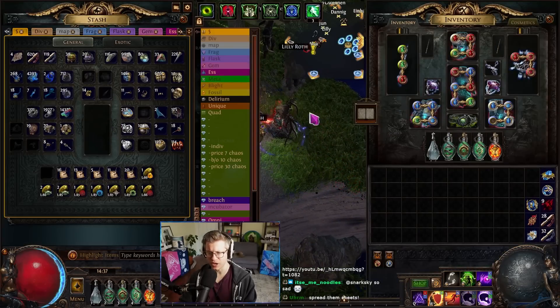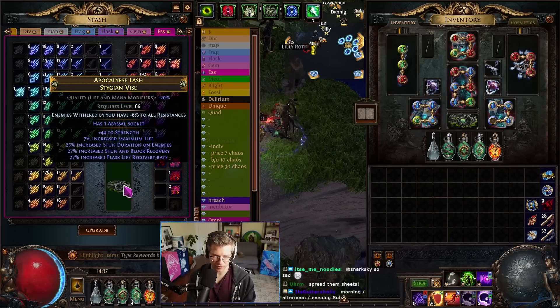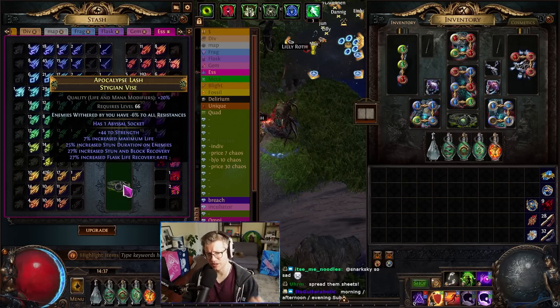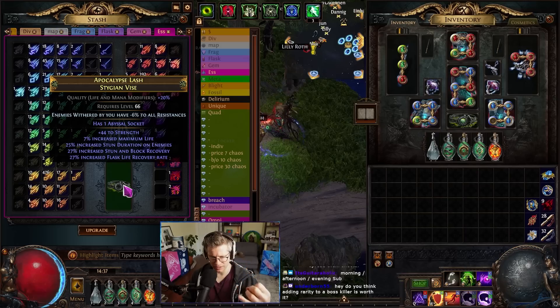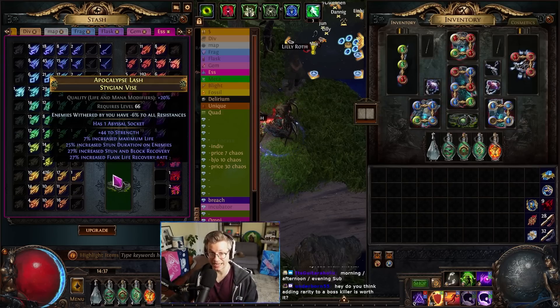I want my belt to be better, let's try to do that first. I bought this belt base for 1.5 divines and then I slammed it. I had to buy the hunter orb as well, so this is a 2.5 divine base — the hunter orb was one divine. We have to go for at least T2 strength, honestly I really want T1 strength, but at least T2 strength and T2 chaos res, and I want good prefixes. I have very mediocre prefixes on this belt and we're going to try to upgrade that, but also get a nice damage boost here.